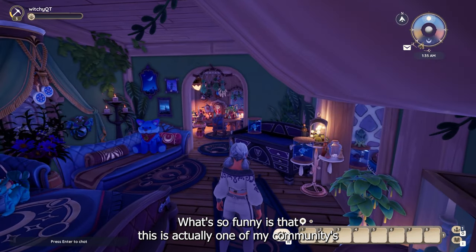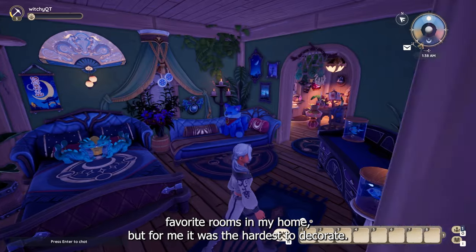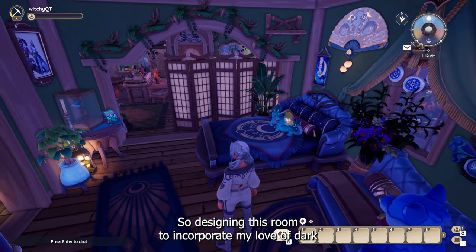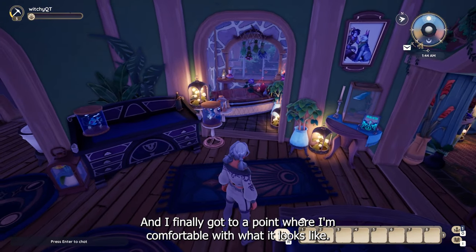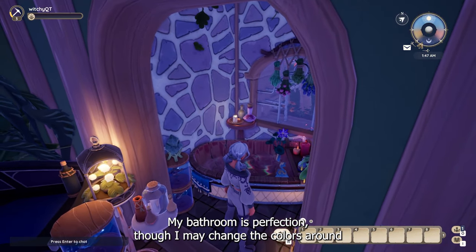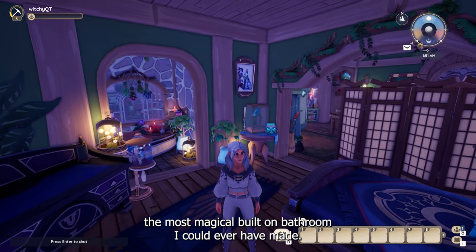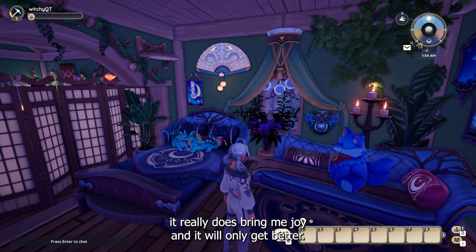Moving on to the bedroom — what's so funny is that this is actually one of my community's favorite rooms in my home, but for me it was the hardest to decorate. The items I want to use aesthetically don't come in a color that I prefer, so designing this room to incorporate my love of dark greens and golds was really, really hard. I finally got to a point where I'm comfortable with what it looks like, and now I'm just working towards getting more clutter. My bathroom is perfection, though I may change the colors around just a little bit — the idea was to make it the most magical built-on bathroom I could ever have made. While I'm not 100% happy with my bedroom yet, it really does bring me joy and it will only get better.